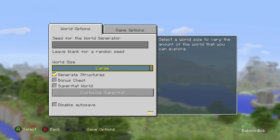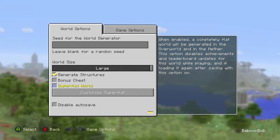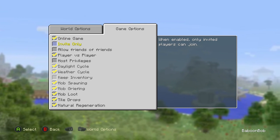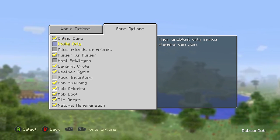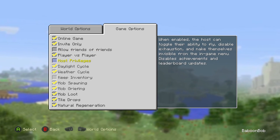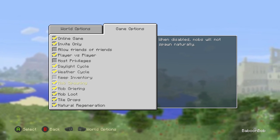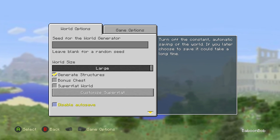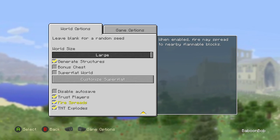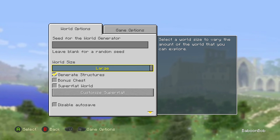Medium Large. Generate structures — yes, that's okay. Game options — fine. Nobody can change — yes. Okay. Enable auto-save. We're good.